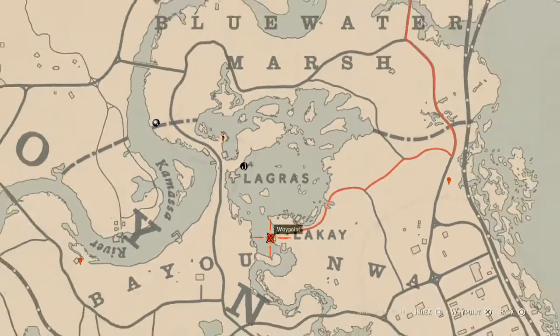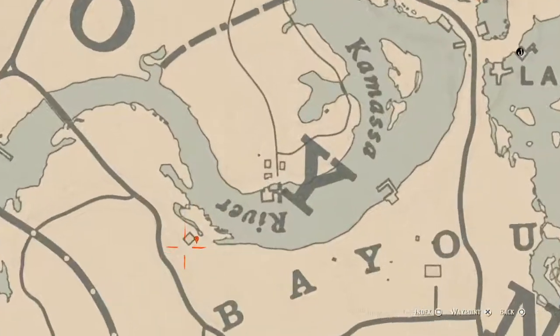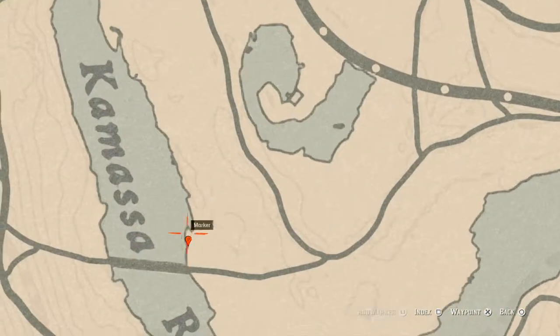The next marker is over to the left a bit more, right here at this moonshine shack. Right at the back side of where the marker is, behind a broken-down wagon, there's a dig spot. Inside this dig spot you will dig up a random arrowhead, so go get that.